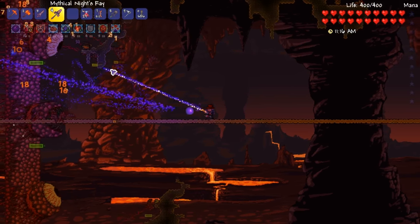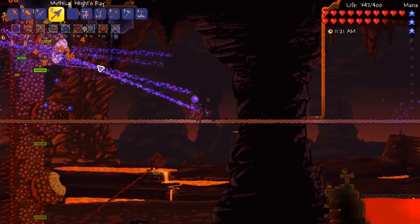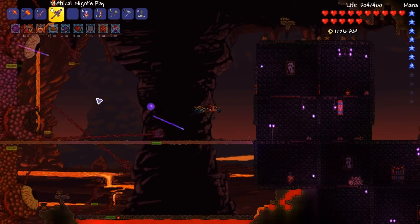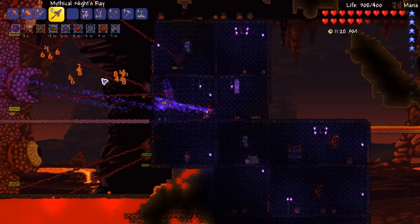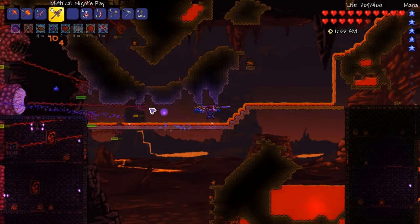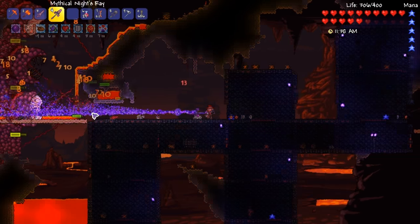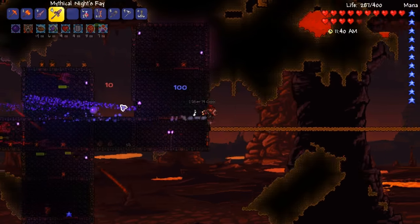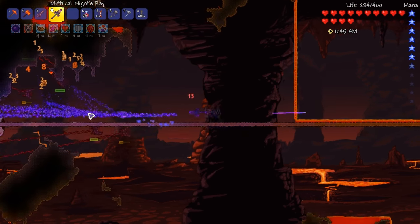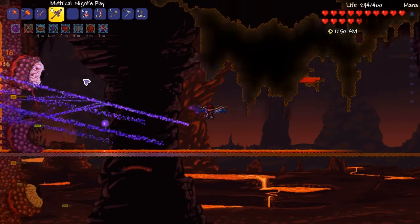We're doing pretty well on the minion part. We're destroying them pretty fast. Gotta remember, if you leave them too long, they actually just spawn back anyway. Things are going well. Mana is a bit slow. I probably should have had a mana power potion for this, but what can you do now? I like how this is kind of affecting all the little eaters at once - all the little minion guys, the hungry. It's destroying all the hungry at once, and then it's still hitting the Wall of Flesh itself, and I kind of like that about this.